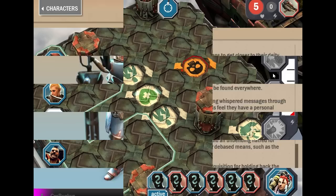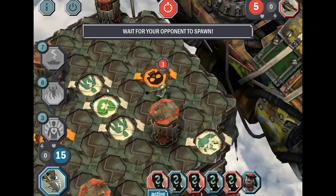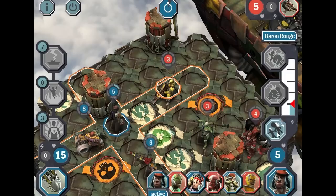Once the game starts, choose where you want to spawn each champion. Champions are given two actions each turn, which you can use to move to a different tile on the map, attack, or use one of your shells.